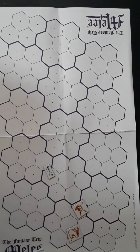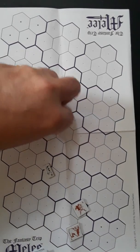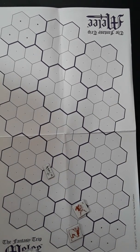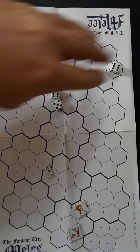She throws the lasso at DEX 10 — a seven, she makes it by three! The yak sees the rope coming and gets a dodge/saving throw, but by my rules it's a contest: the yak needs to roll eight or less to evade the rope. A 17 — he's very thoroughly roped.